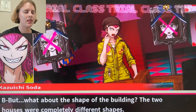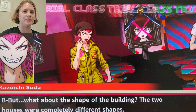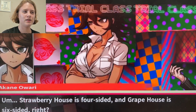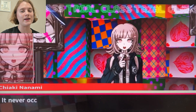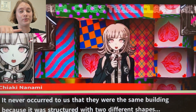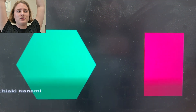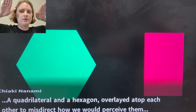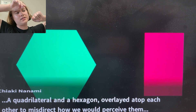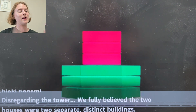But what about the shape of the building? The two houses were completely different shapes. Well, couldn't it be entirely possible? Strawberry house is four-sided. It's entirely possible that they just built a building that was hexagonal for the first three floors and rectangular for the last two. Like, the strawberry house is a rectangle, could have a smaller area than the hexagon. They could have just built part of a roof on top of the parts of grape house that weren't directly covered. Chiaki has created a basic diagram to explain exactly what I was saying.